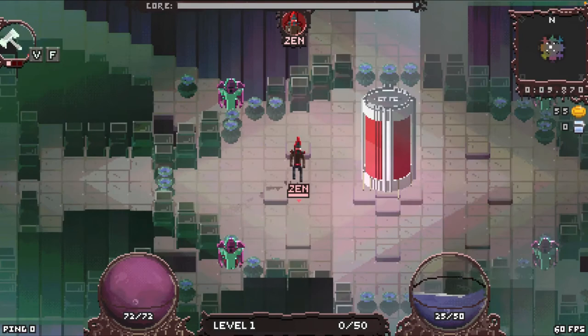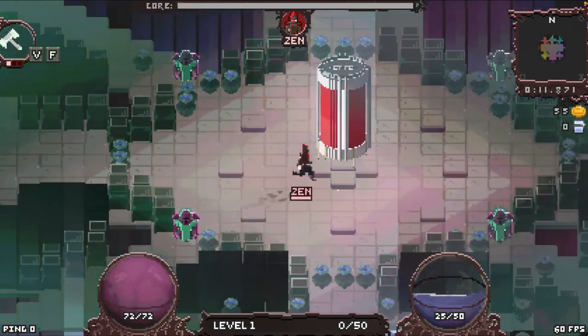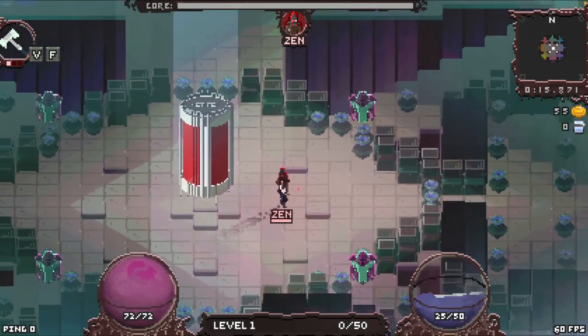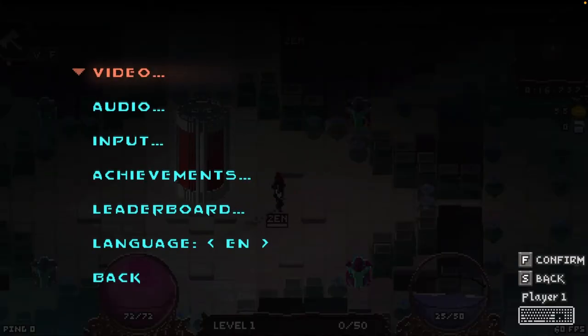Another thing that's new: we have frame rate and ping indicators. In the bottom left and bottom right of the screen, we have those two indicators, and you can turn them on or off with an option.